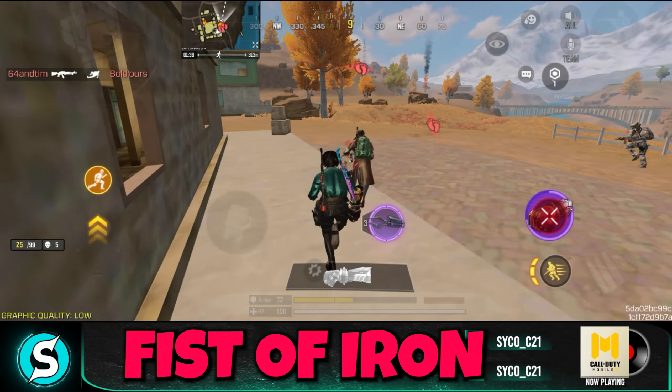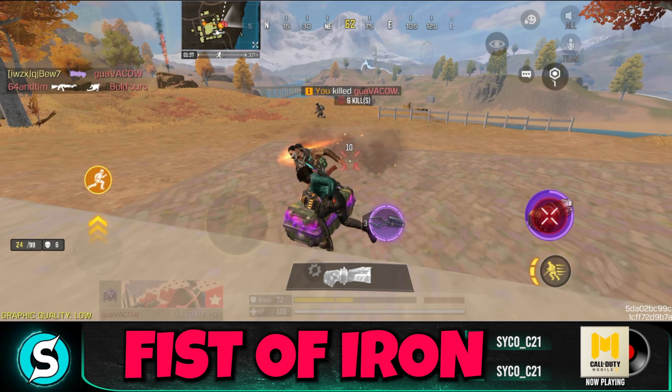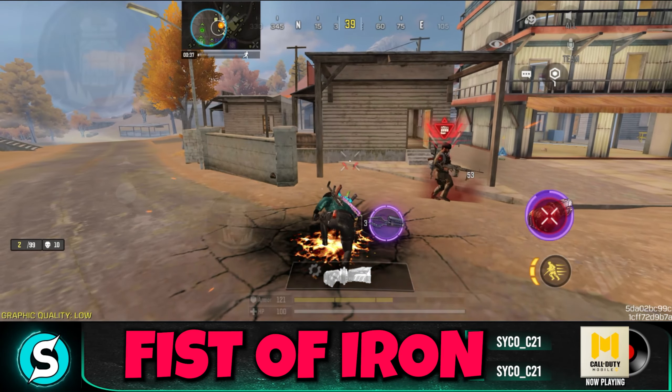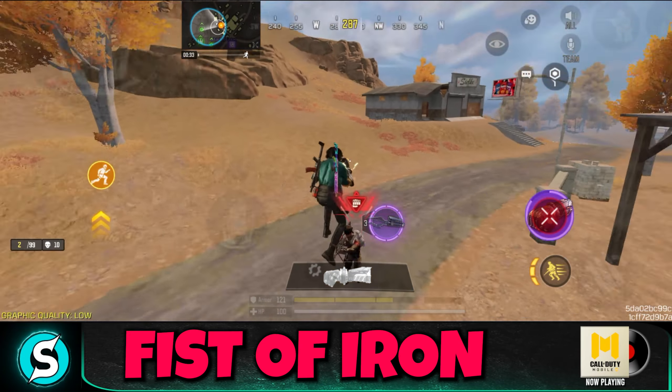A small added detail: when you crack your opponent's armor, you can see a small red marker on their head, and that's when you know they're one shot. I'm very early in the ranks so I'm usually facing bots in my lobby, which makes it easy. But honestly, versus an actual opponent this isn't that useful, which makes sense — otherwise it would be too powerful.